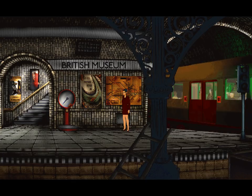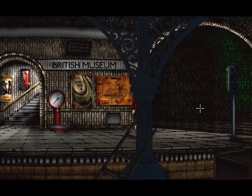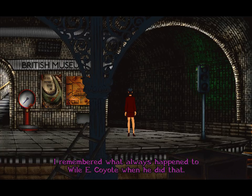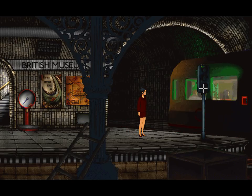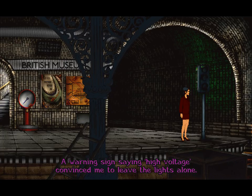And there goes another train. I can understand you being startled, considering the fact that you were very close that time. It was a maintenance cupboard, and I bet it's locked. A latch lock stopped me getting into the cupboard — we're going to have to find a way to open that. There's also the tunnel the train came out of. Can we have a look down the tunnel? This is a really bad idea. It was too dangerous to start walking along the tracks. I remembered what always happened to Wile E. Coyote when he did that — he never really had much luck, nor did he ever catch the Road Runner. The train signal light still worked, but a warning sign said high voltage — that convinced me to leave the lights alone.